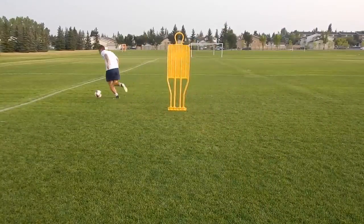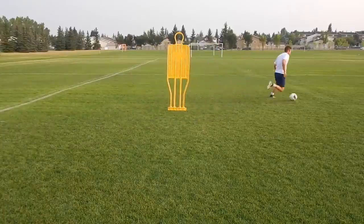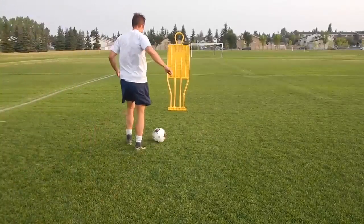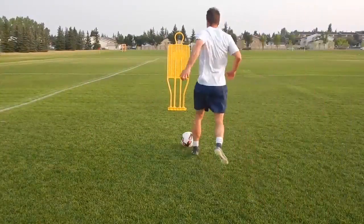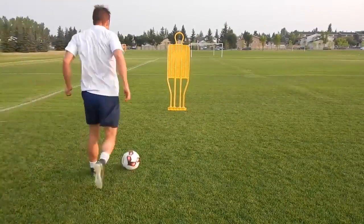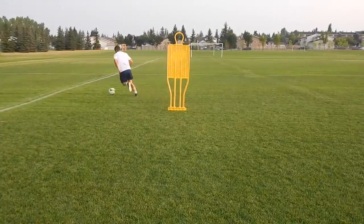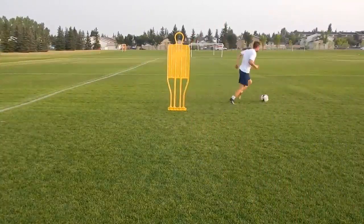Getting away from him and then quickly moving past him. Number four is La Croqueta. This was made famous by Iniesta a few years ago, but you see players use it all the time. Basically it's a very quick touch from your left to right or right to left foot. You're trying to avoid the lunge of the defender's tackle — do it quickly. You're basically passing that ball as quickly as you can from one foot to the other.